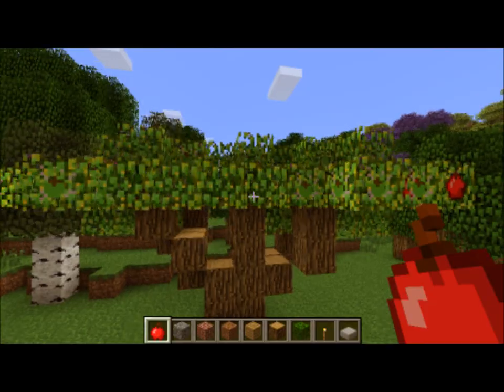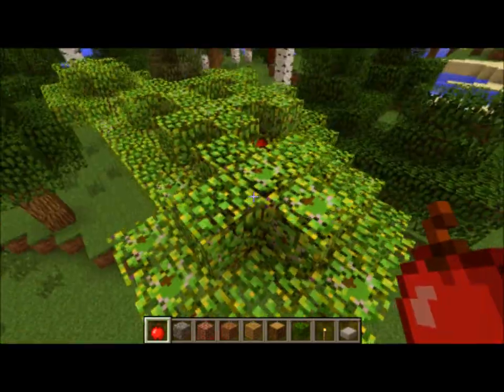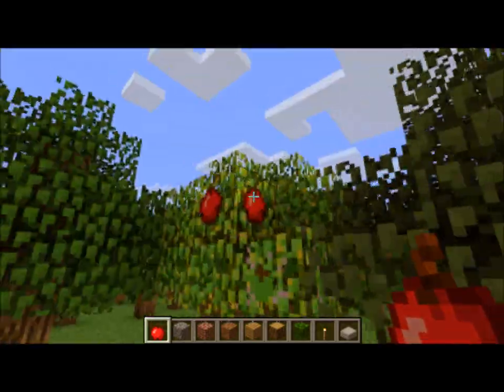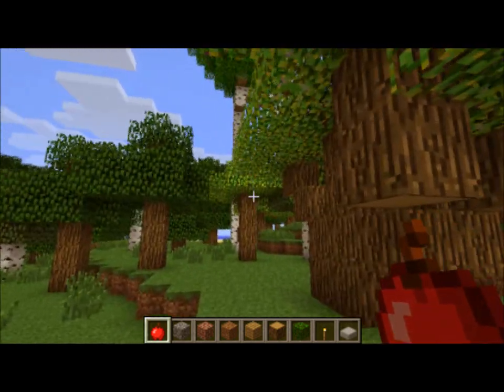Then we've got the Apple tree, which you can clearly see has an apple leaf on it. Randomly they have little apples on their leaves, and these trees will produce apples over time, as their name would suggest.